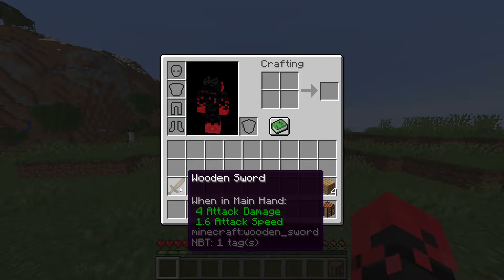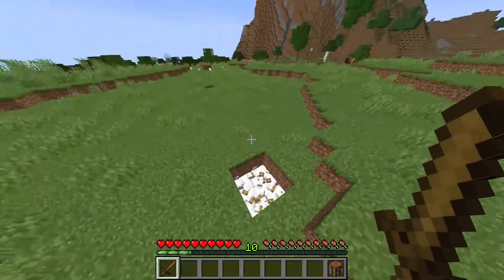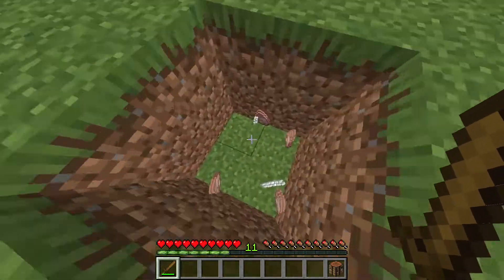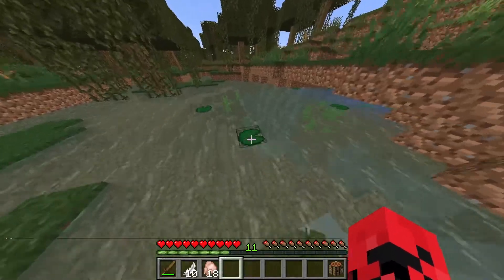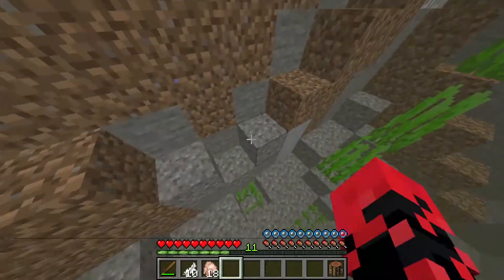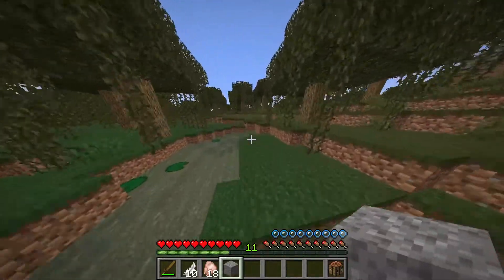For this next step it's better to have a weapon, but you can still do it with bare fists. You're gonna need to kill some chickens and they will drop some feathers. The final step is to find some gravel, which usually spawns under lakes, in caves, or in the Nether, and you're only gonna need one piece of flint.